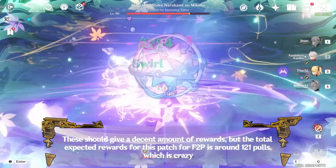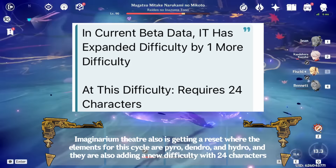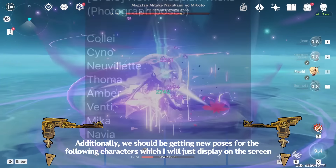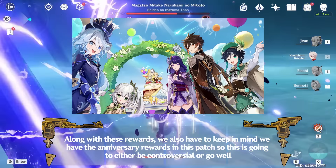Imaginarium Theater is also getting a reset where the elements for this cycle are Pyro, Dendro, and Hydro, and they are adding a new difficulty with 24 characters. Additionally, we should be getting new poses for several characters. Along with these rewards, we also have to keep in mind the anniversary rewards in this patch, so this is going to be either controversial or go well.